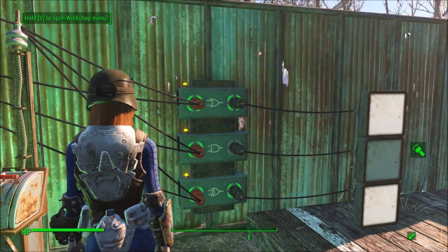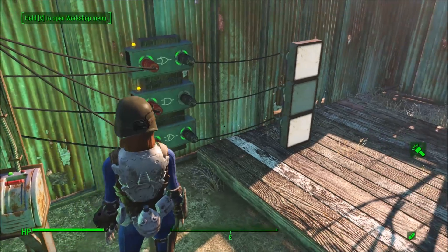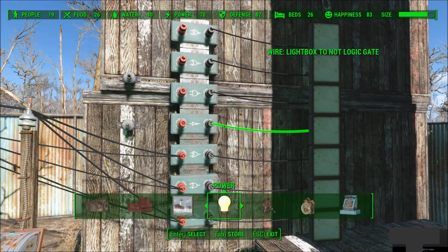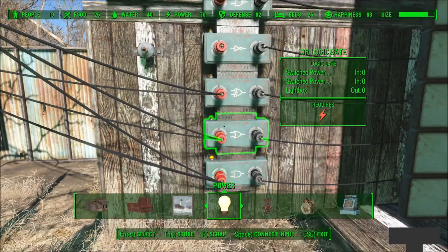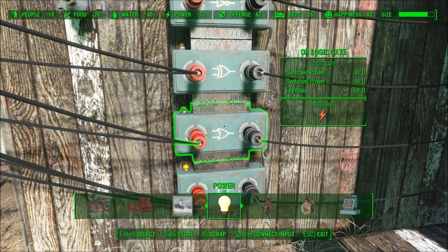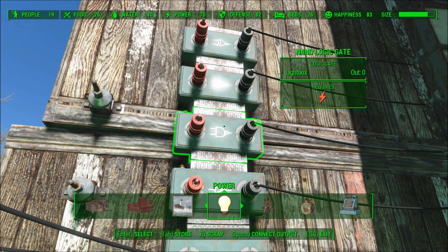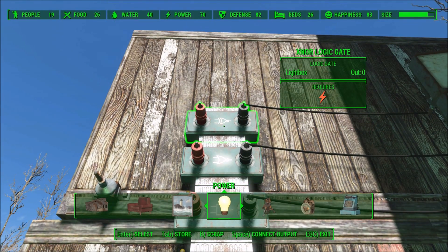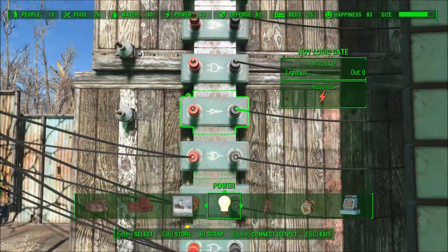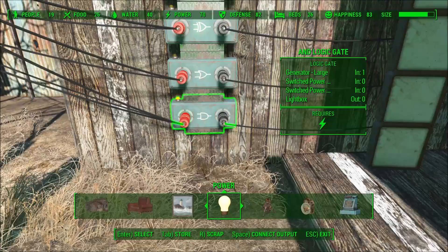There are four more gates to deal with, but they take a little bit more wiring, so hang on for just a moment. Now we've got all seven of the gates available in this new expansion: the AND gate, the OR gate, and the XOR gate, but we also now have the NOT gate, the NAND gate, the NOR gate, and finally the XNOR gate. The problem with the last four is that they have to get their input from the output of the first three.